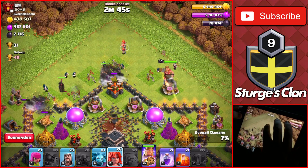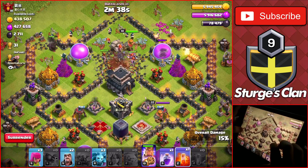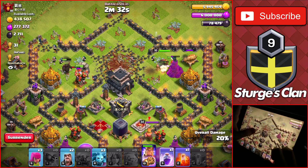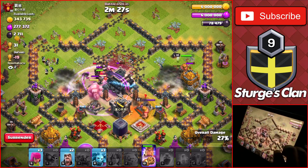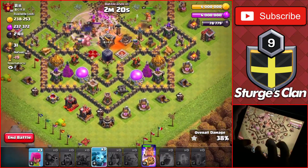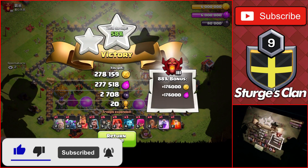We do a wide spread of the wizards and make sure to wall-break into the base. Once we break in, we drop the valkyries and watch the troops make their way into the core of the base. We didn't need to use the poison spell since there wasn't a clan castle, but I used the poison spell on the king to slow down his attacks, and raged the troops through the core of the base to get the first and second star — ending the raid for a total of 20 trophies.